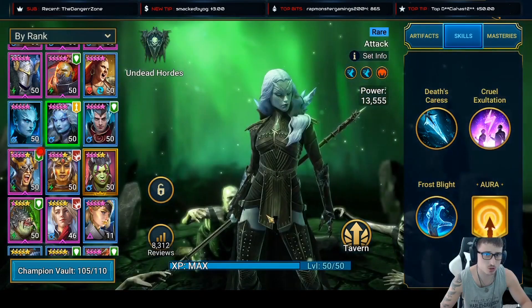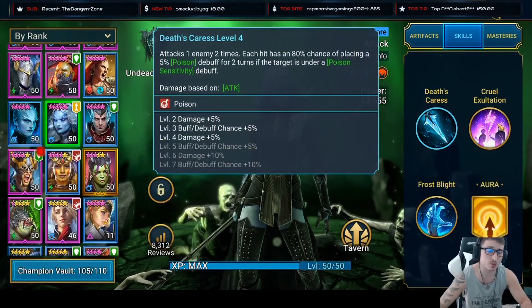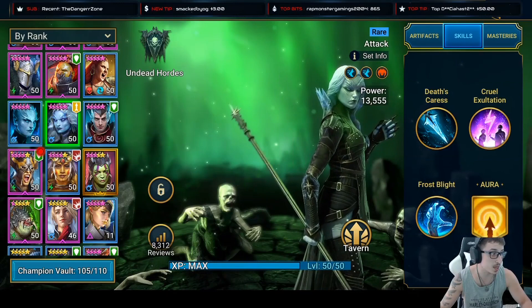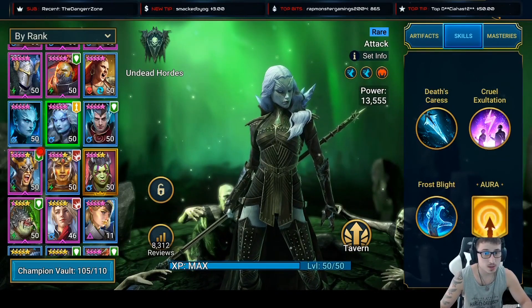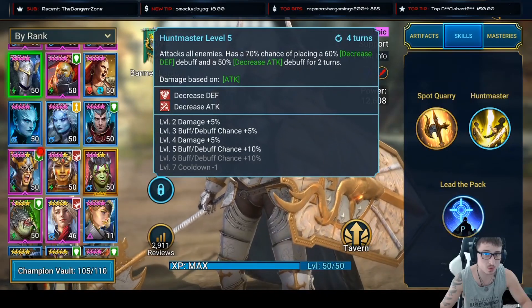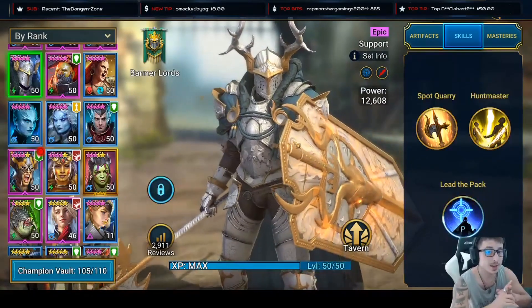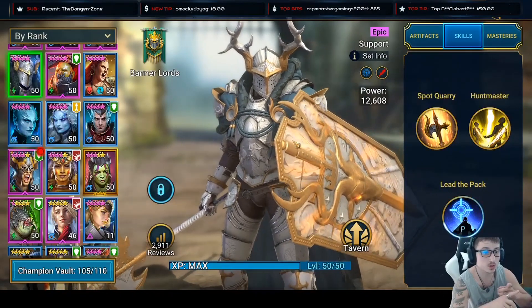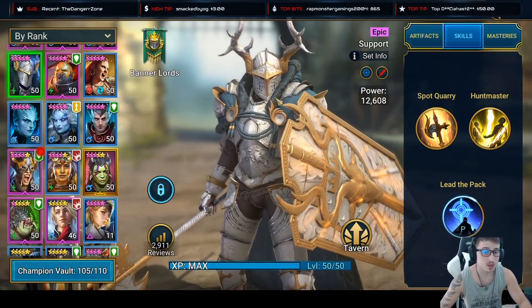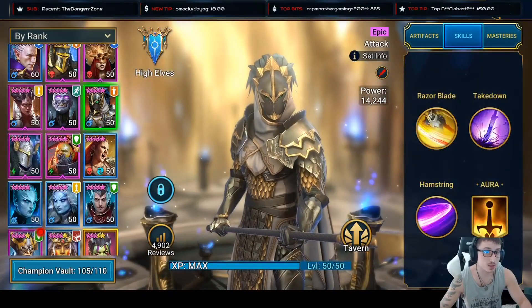Frozen Banshee has been one of my leaders for clan boss, and once I book her down she's going to be very good. What I'm running into in this game right now is gear and books - that's what the grind is. My Stag Knight is getting booked down. I got extremely lucky pulling two different Stag Knights 24 hours from each other - one on my alt and one on my main account.